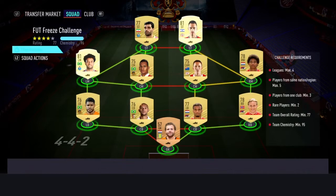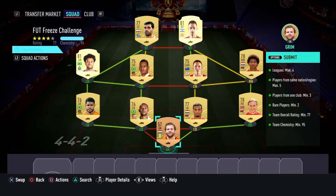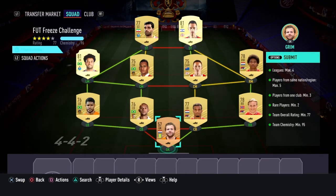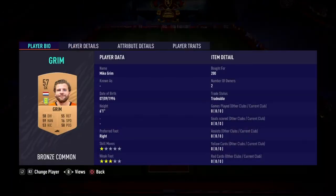This SBC is gonna cost you guys 7,000 coins to complete — no loyalty is required, as you can see. Before I move on, the players I used: you can use any Dutch goalkeeper in the goalkeeper position from the Eredivisie. Apart from that, here are the players I did use.